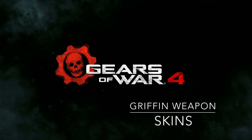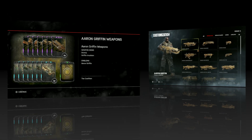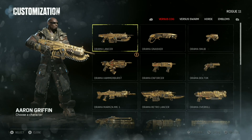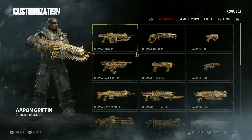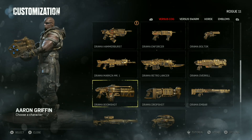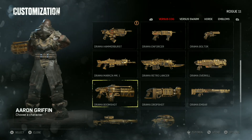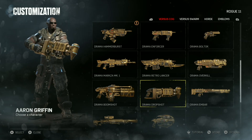Hey, what's going on everybody, it's your boy Rogue 11. Today we're doing the Aaron Griffin weapon skins — Drama and Emulsion. We have the Drama skins here, looks like gold on gold with some black. The bigger weapons have 'Drama' written on them, they look pretty cool. It took me about 50 packs to get all the skins, so I got burned this time.